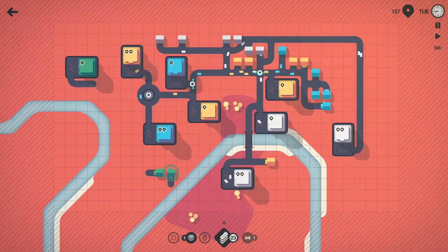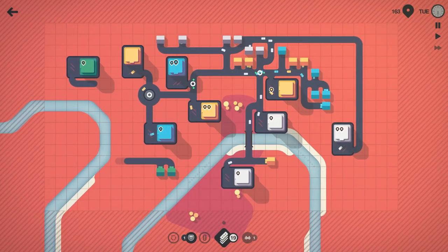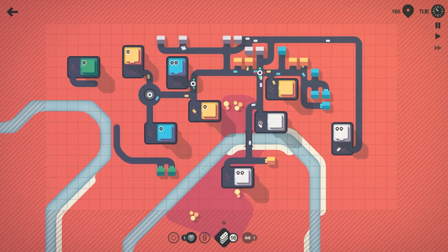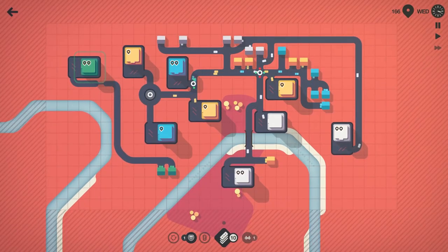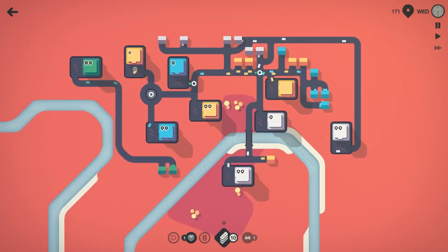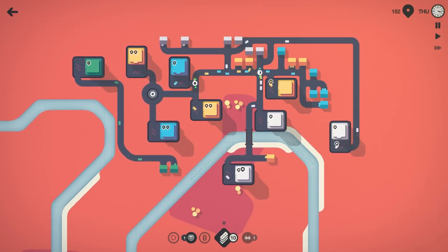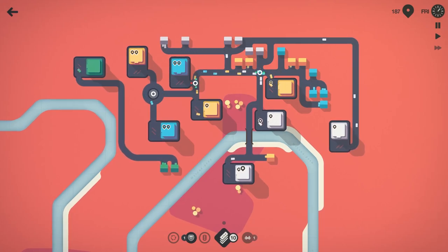Let's just make a nice long road for green to follow — swing those two greens like that, come up here and hook in like that. The greens are on their own separate road now. 170 people moved, Wednesday of what I think is our fourth or fifth week. This first stoplight by the yellow intersection is getting a little congested — not a huge fan of it.